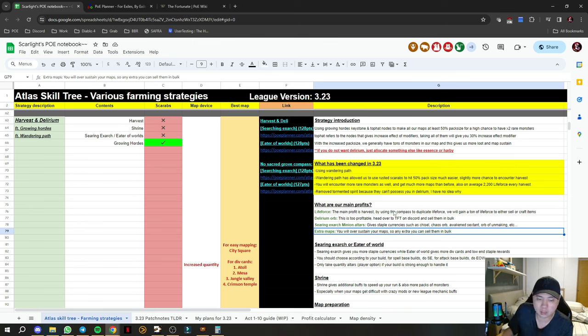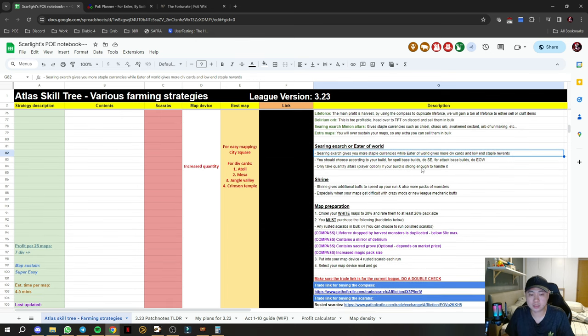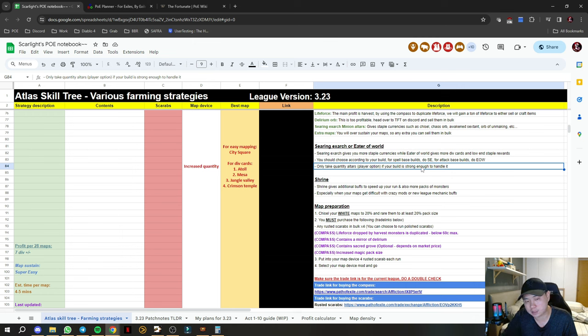A common question is: should I choose Searing Exarch or Eater of Worlds? The answer depends on your build. I'm playing CoC which is spell-based, casting Ice Nova. Searing Exarch adds armour to monsters making it harder for attack builds, while Eater of Worlds has spell suppression which is harder for spell builds — so Searing Exarch is easier for me. Also Gemcutter's Prism is super expensive this league, making Searing Exarch the better choice.